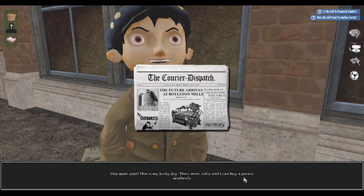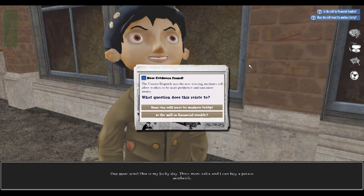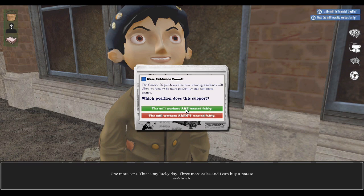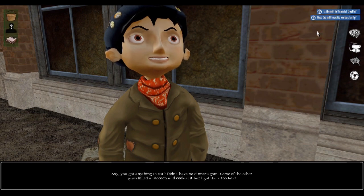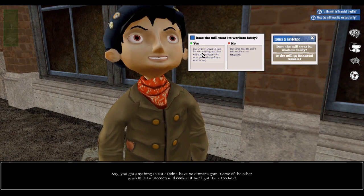You never know when you're going to come across a piece of evidence during the game. But when you do, a screen will pop up asking you which big question the piece of evidence relates to, and whether it supports a yes or no answer to that question. You'll then need to sort it into the proper place. You can reassign the evidence you've collected at any time — just click on the blue big question bar in the corner and follow the prompts to reassign your answer.